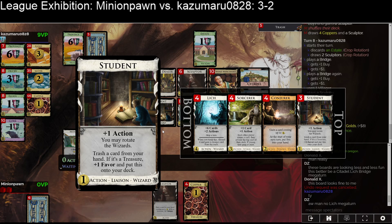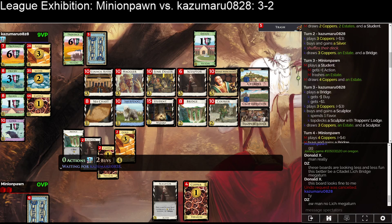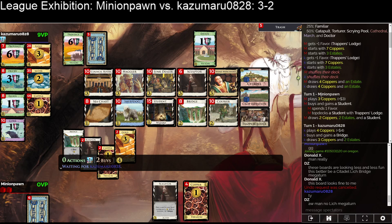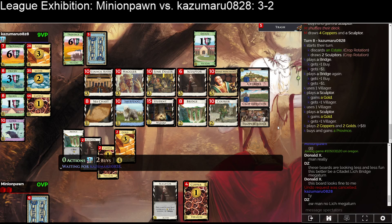Minion Pawn didn't even rotate to take Contra — they couldn't afford it. I think you have to suck it up and not open with a Silver, or open top-deck Silver: if you open top-deck Silver on three-four you are guaranteed to hit five on turn two, then just buy Junk Dealer on turn two and your deck's going to be better. This turn is crazy though — they were able to gain a Province. I think you just get another Sculptor. Junk Dealer obviously seems better than anything else, but even a couple of Couriers makes sense with all this stuff, and Citadel on Courier could be quite nice.